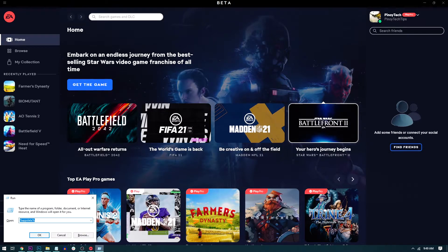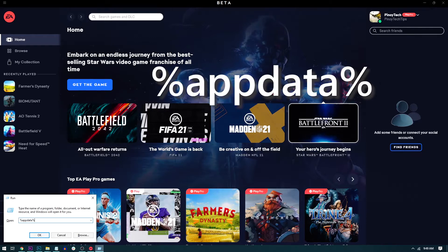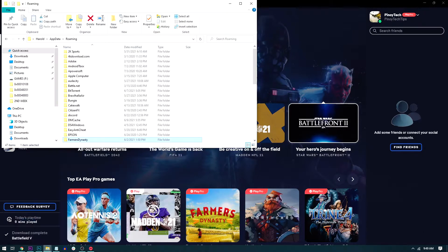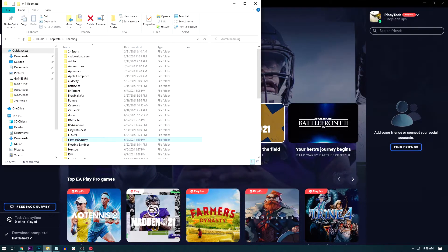In the text field, type %appdata% — that is "appdata" enclosed in percentage signs. Click OK to continue. When the folder pops up, look for the folder named Farmers Dynasty and double click on it.